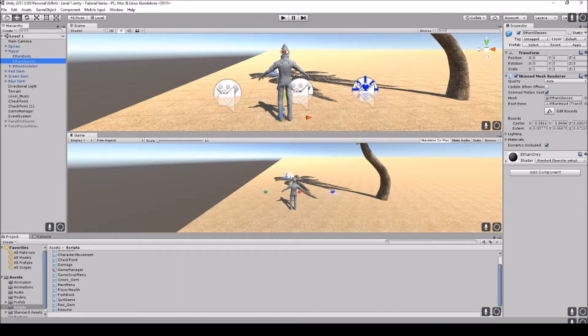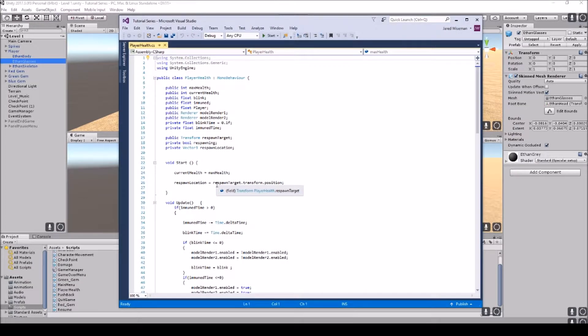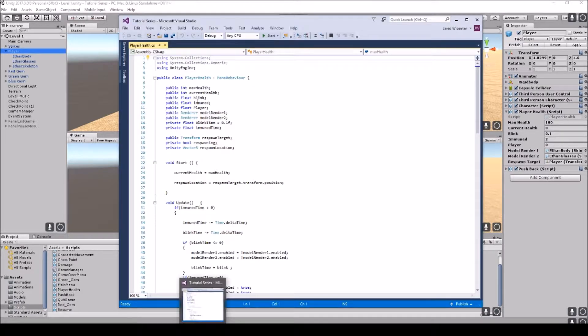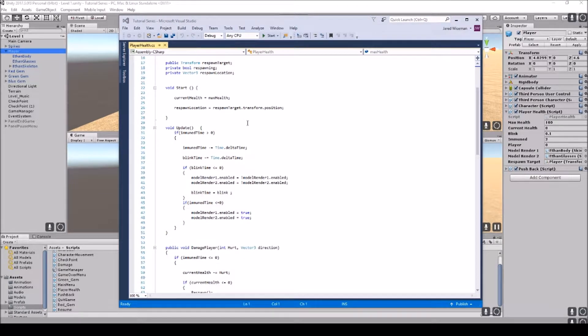This model has a body and glasses, so we have to turn both renderers off. If you're making an MMORPG with armor, accessories, glasses, shirts, or swords, you could make a parent, or you can do something as simple as declaring a public Renderer 'modelRender1' and 'modelRender2' — one for the body and one for the glasses. Then set immune time length to 2 and blink time to 0.1, though you can always adjust those values.